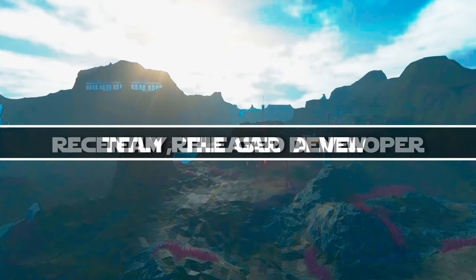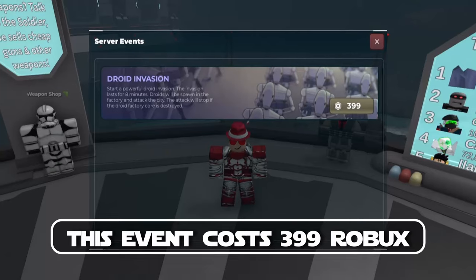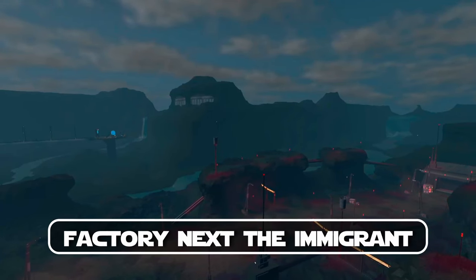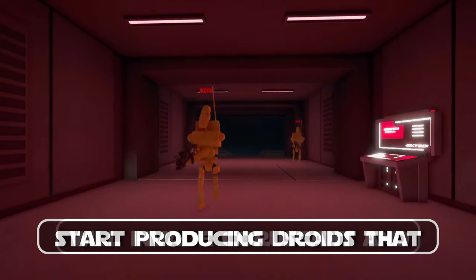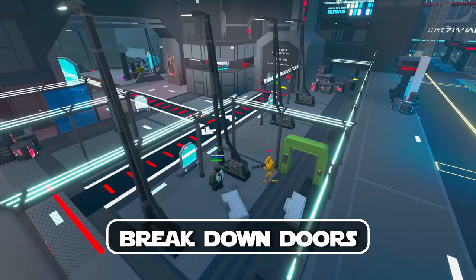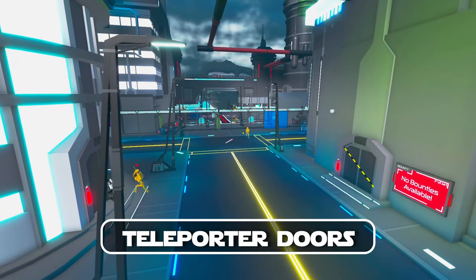Recently, the GAR developer team released a new Droid Invasion event to Coruscant. This event costs 399 Robux to start, and will make the new Droid factory next to the Immigrant spawn start producing droids that will invade Coruscant and attack Guard personnel. The droids are able to break down doors up to clearance free, and follow people through teleporter doors.